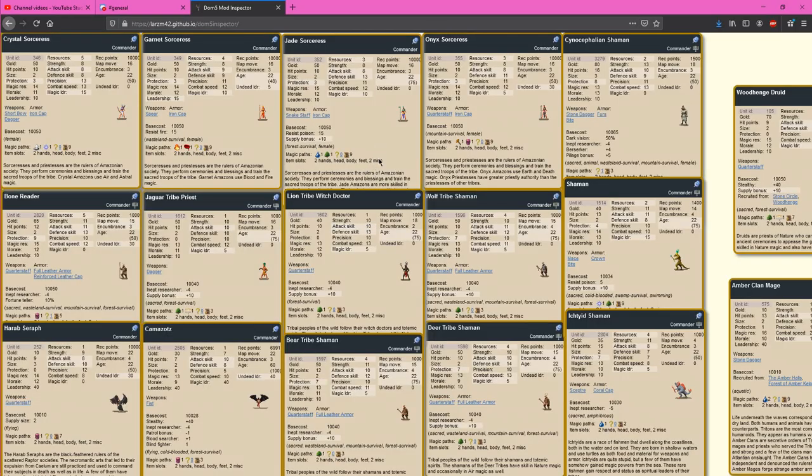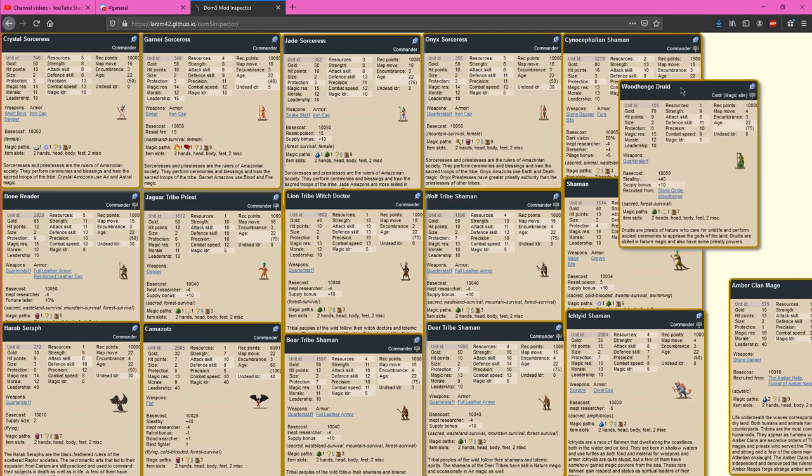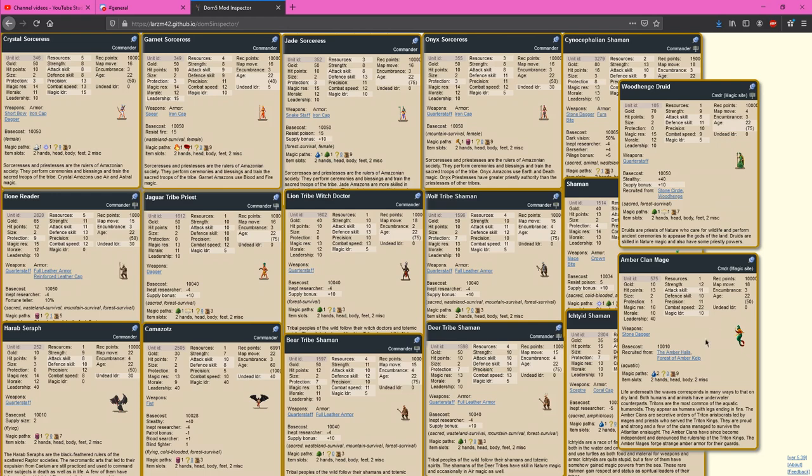I want to spend some time talking about independent mages because this is a very common way that people break into new paths of magic. I think I've collected everything that you will generally run into, though it's difficult to organize everything possible. For example, I almost forgot the Lizard Shaman, which is one of the best and most common independent mages you run into. There are also a lot of independent mages you get through sites — a couple of really common examples are the Woodhenge Druid and the Amber Clan Mage.